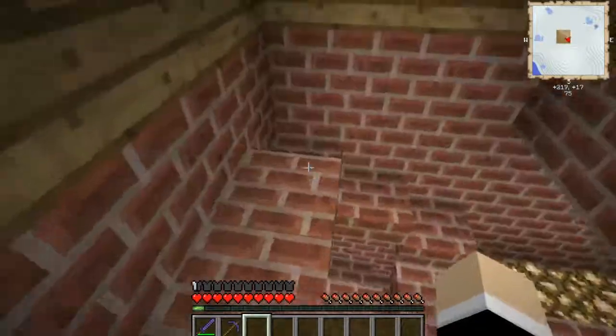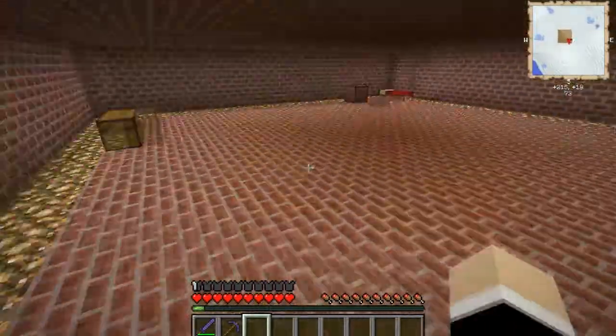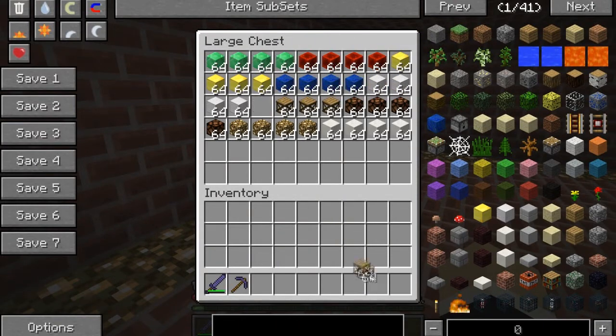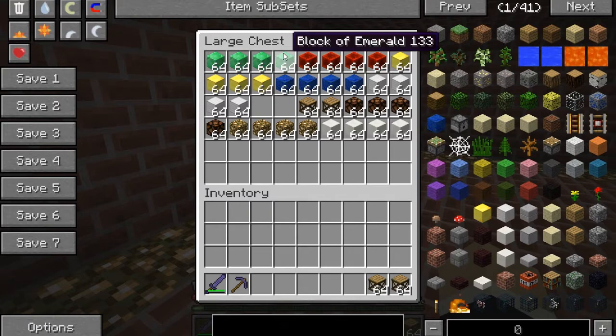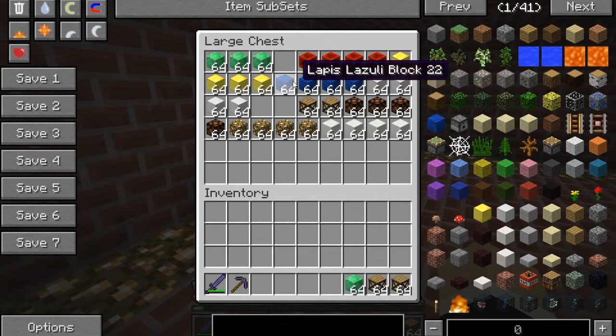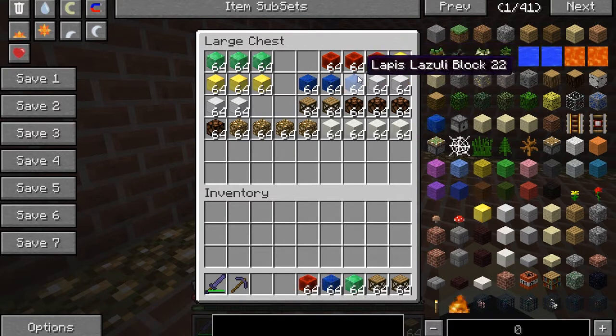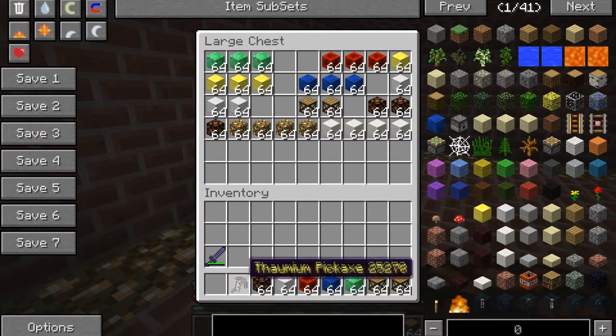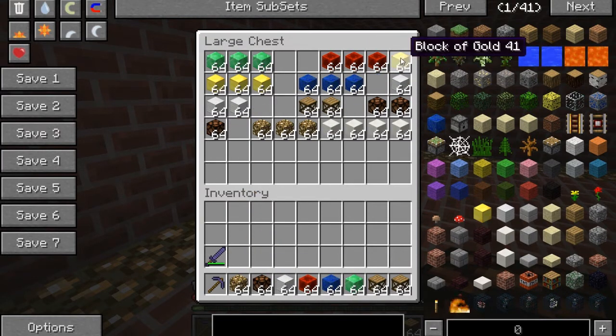We gotta go and decorate the house. So let's grab some supplies from here. We're gonna need a couple stacks of scaffolding. Gonna take a stack of blocks of emeralds. Some lapis. Some redstone. Iron. Redstone lamps. I'm gonna keep my pick just in case I mess up. Glowstone. Why not? Let's take some gold also.